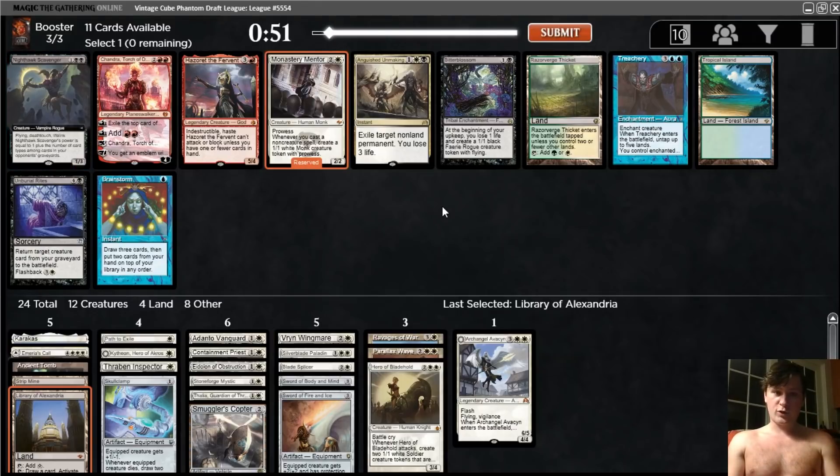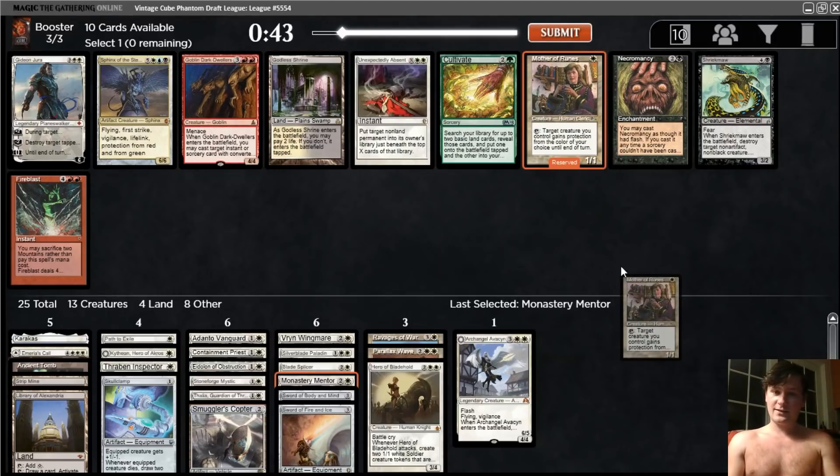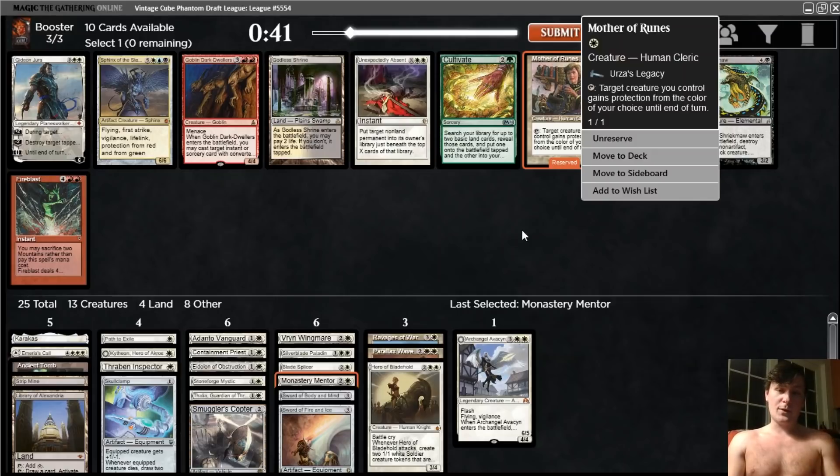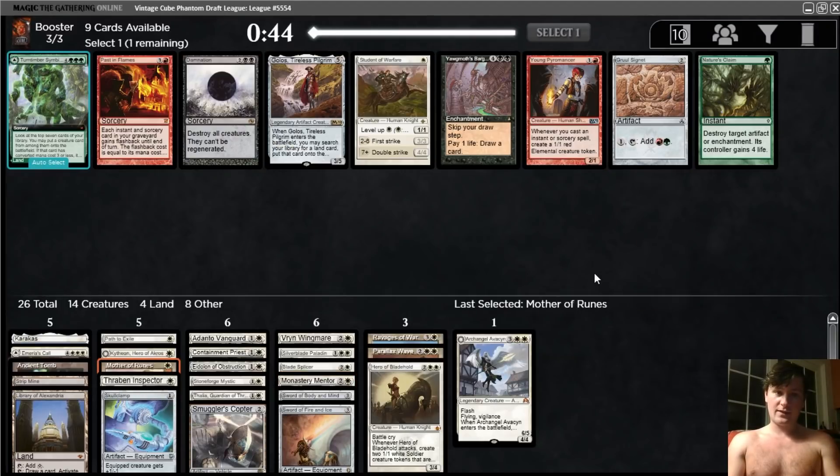Not the greatest pack for us, but we can take a Mentor. I would love to play Bitterblossom and Skullclamp, but I don't think we're going to be able to do that — we're not really going to be splashing. Mentor is okay, probably won't make the cut, but I do think it is the pick here. Mother of Runes is a great pickup. There's also Godless Shrine and Unexpectedly Absent. Definitely taking Mother of Runes — it's a one-drop, probably the best one-drop, great with Swords for pushing through damage. Very happy about that. Got one more one-drop. One-drops came through in the end.